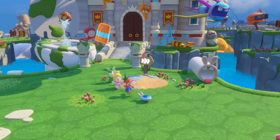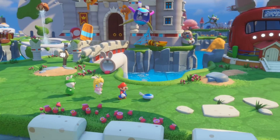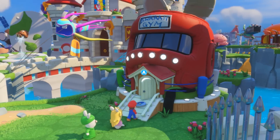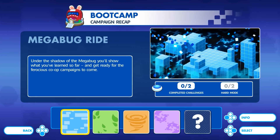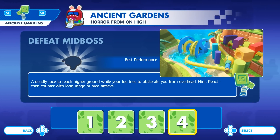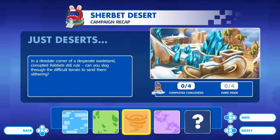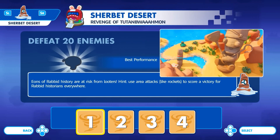The co-op campaign can be accessed through the Buddy Dome in the Peach Castle, one of the several areas created by the Rabbids throughout the game. We wanted to challenge the player in a series of battles. Each of these co-op challenges have different objectives, whether you have to reach areas, defeat a specific number of enemies, or escort them to safety.